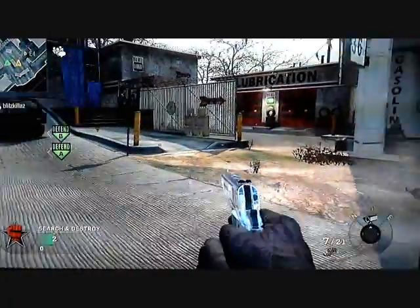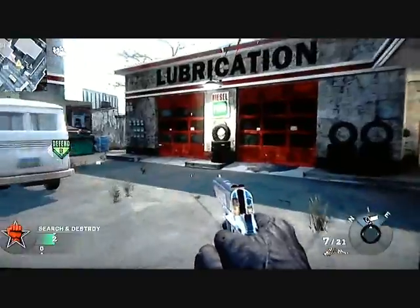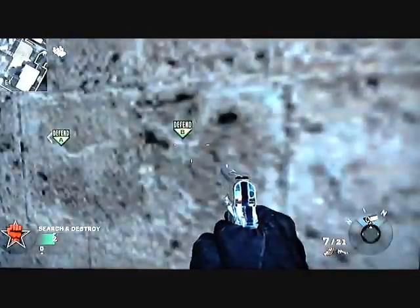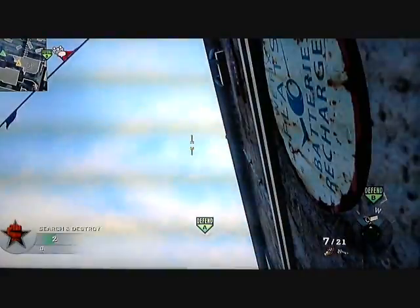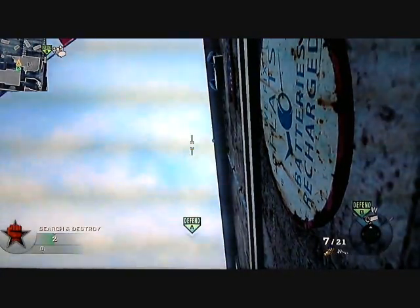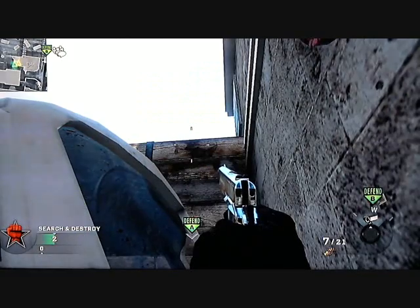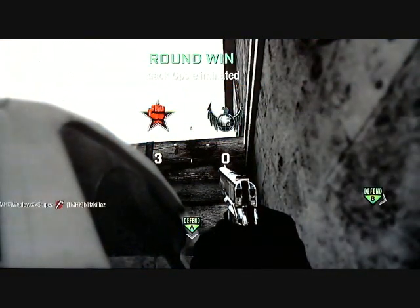The second spot is at A. You're going to run to the gas station at the white van. Get in between the corner — it's in between the white van and the wall. Look straight up, center your Tomahawk crosshairs with the thing that says A, and throw them. If you throw them right and somebody's there, you will kill somebody with one of those Tomahawks.